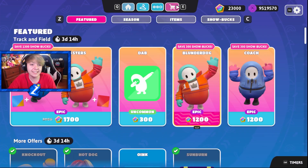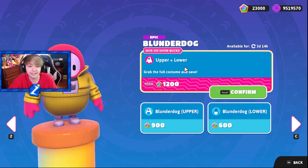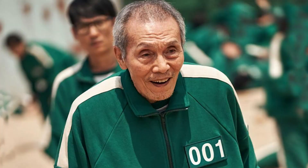Fall Guys just released the funniest item shop ever. If you go here, the blunderdog — if you choose the right color, and I'll show that in a second — it literally looks exactly like the guy from Squid Game.